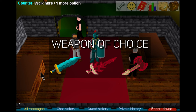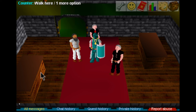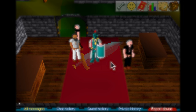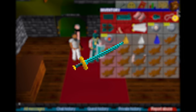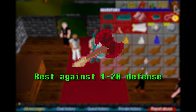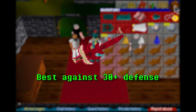Weapon of choice — what weapon should you use? In free-to-play, use whatever you have or can afford: R2H if you have it, otherwise a rune battleaxe, or a rune long. Assuming it's not free-to-play, it depends on the opponent. If they have less than 20 defense, use Devias if you have it. For 20 to 30-plus defense, D-long is the better choice. For 50-plus defense, D-long is pretty much a must unless you have 90-plus attack.